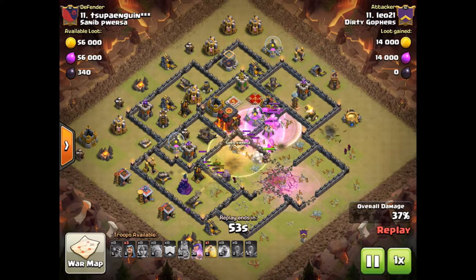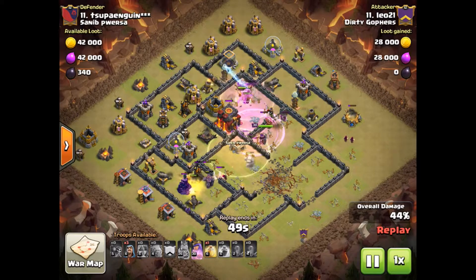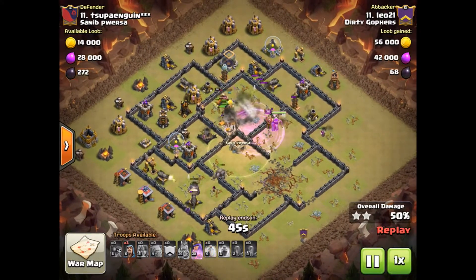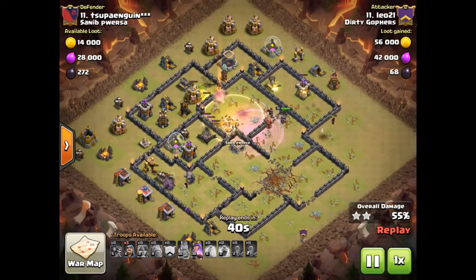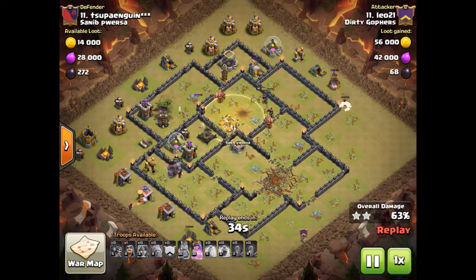Queen sitting in the rage as well, and now basically it's time for the Valks - heal to keep them up at the beginning. The king goes down straight away, which means he'll go to that war or the rage and take out the Town Hall. Now the middle is cleared and there are still two golems - the golems have decided to go left, which unfortunately sends the Valks the other way.